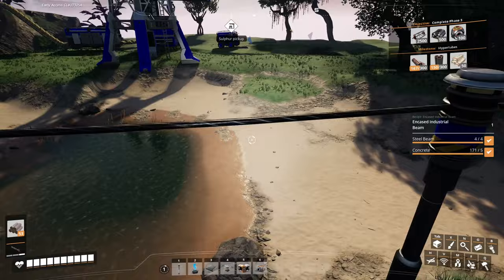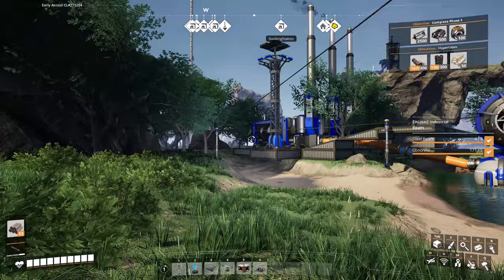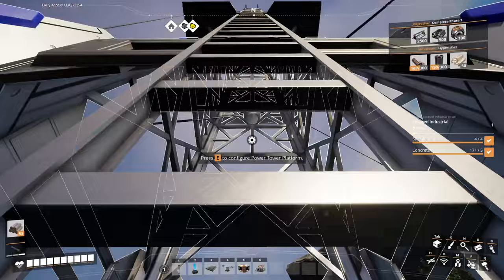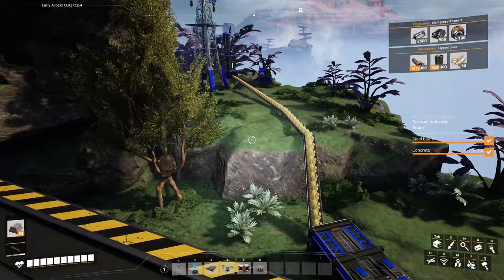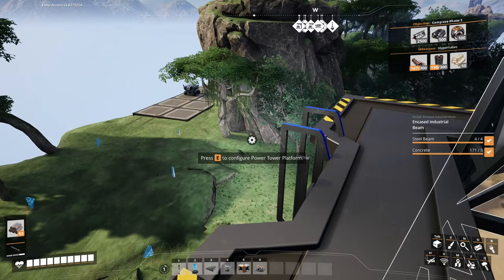I've also started using the large pylons for transporting power around. These are quite neat — they have local connections at the bottom which you can connect to normal machines, but they've also got much longer cables that go from one big pylon to another. If you make the versions with platforms, they also come with a ladder so you can climb up and stand on top. This is probably a bit of a waste of the large pylons since I'd only just developed them and wanted to try them out — so it's approximately pointless.